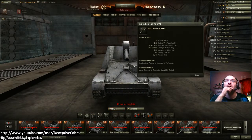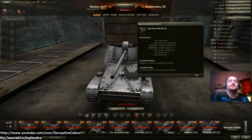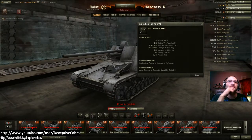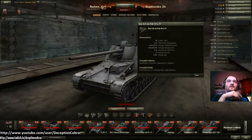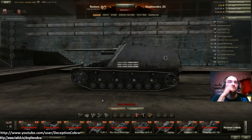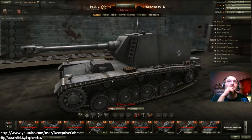Hull armor is left to be desired at 30mm, but there's some angling so you may bounce a few shots. If they aim for the driver port, which is flat, you're going to get penned there. Not a bad gun overall. Let's move on to the Panzersift 5 — a very odd-looking tank that doesn't have a turret but looks like it does.